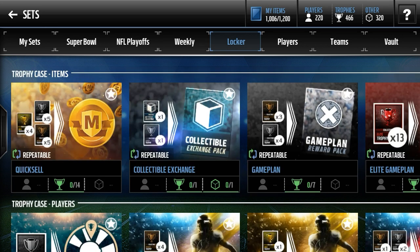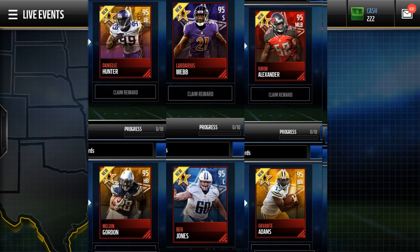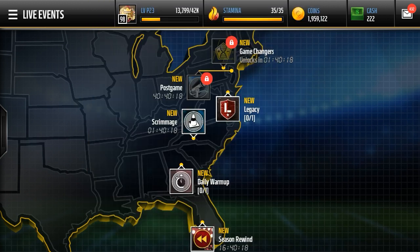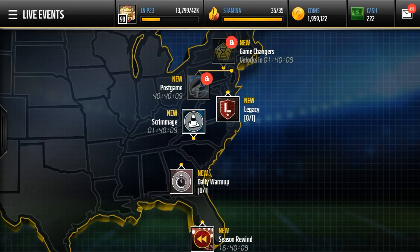There should be a picture on the screen right now showing you guys all the players that will be in the master sets for the Season Stars. To complete each set, you're going to need four Elite Season Stars and six Gold Season Star Banner Collectibles — so 10 items total for every single one of these sets.